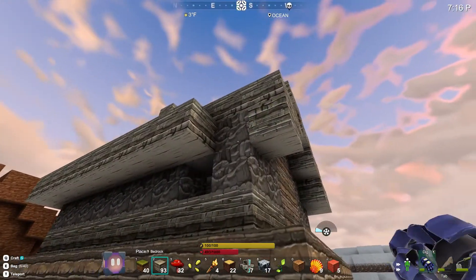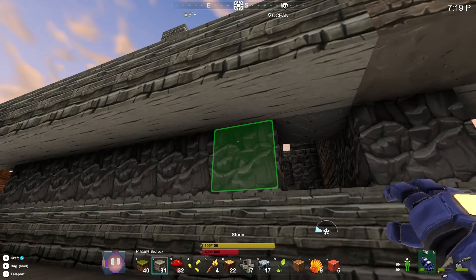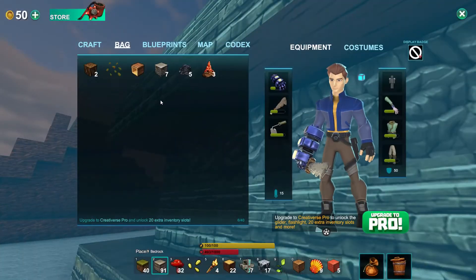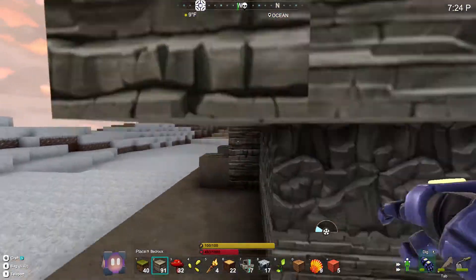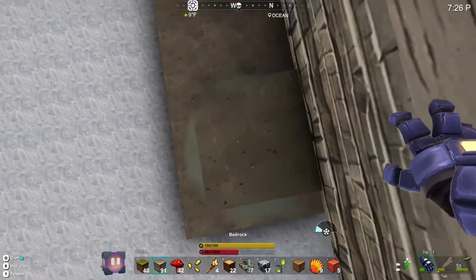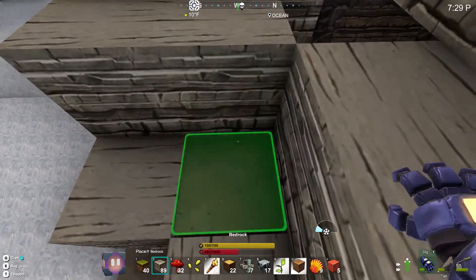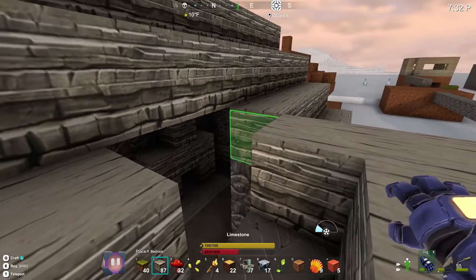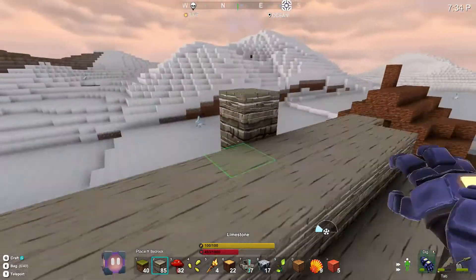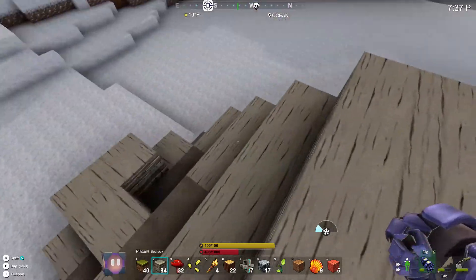We're pretty much wanting to make the same base, but I made this before we thought of that. We may use this as like a storage place if our other house gets completely full. Right now I'm going to try to finish it. It's a blueprint thing that you can use and it'll pretty much build it piece by piece for you — about 90% of it. We're almost done building this part.